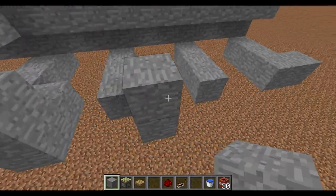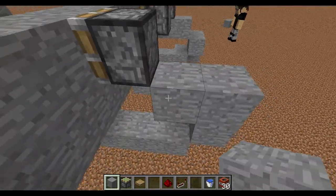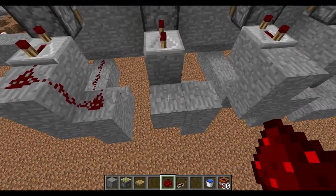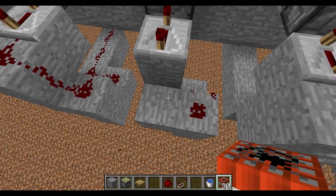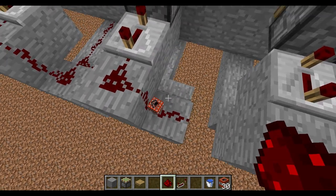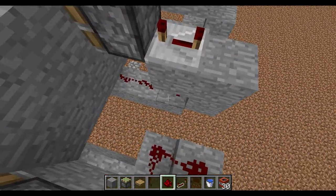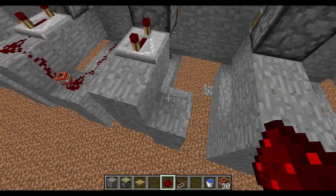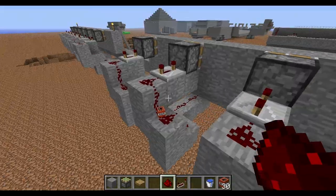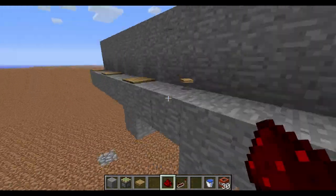You want to repeat this same setup for all of the other sticky pistons, like this, so that they all fire but individually. Make sure that it goes up each step of the way and gets activated by each of the pistons. So that when you step on one of these pressure plates, it pushes you off.